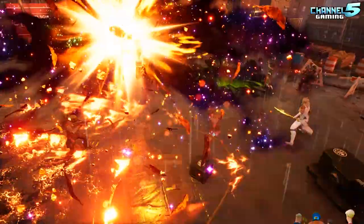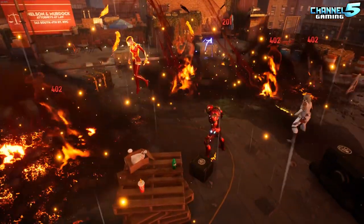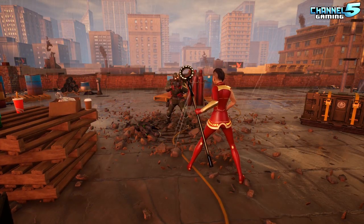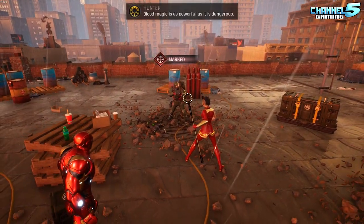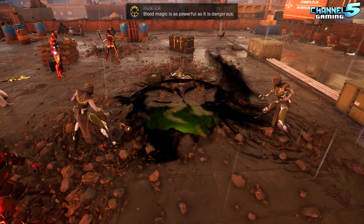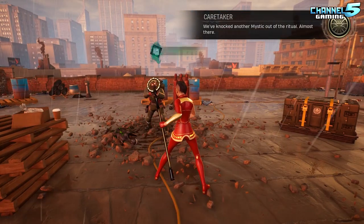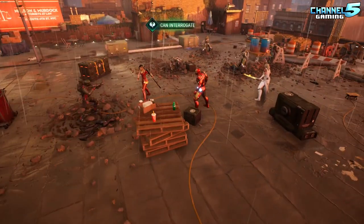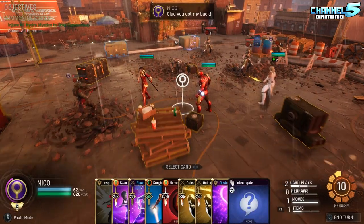Today's hero — we are going to uncover the hidden potential of Nico Minoru. Nico's core design was intended to be that of a support hero, and her class fantasy revolves around the Staff of One. In the Marvel Universe, Nico's Staff of One can only ever cast any one spell once.